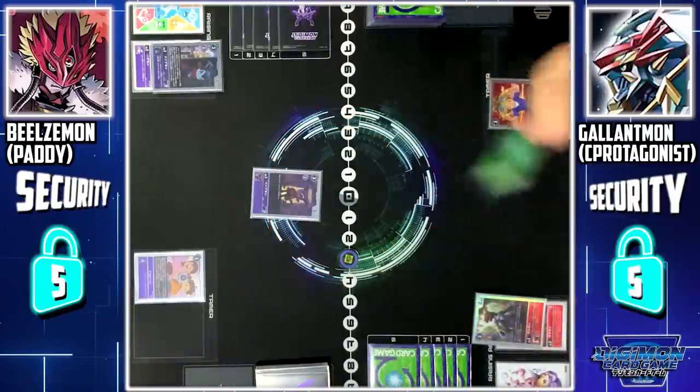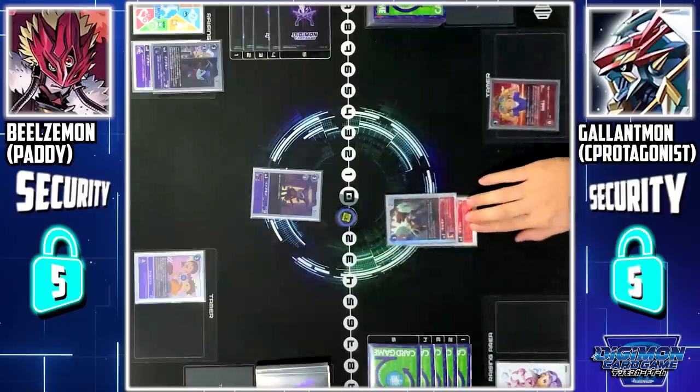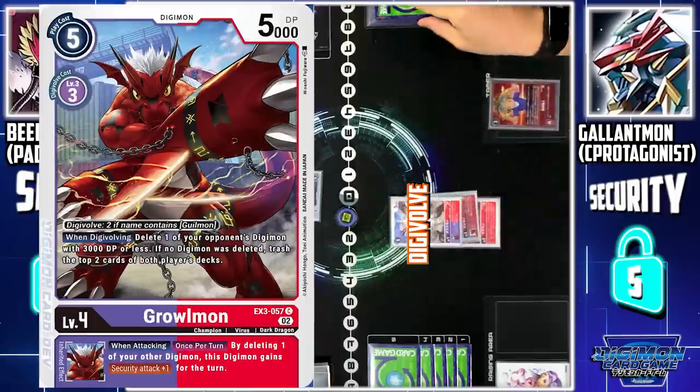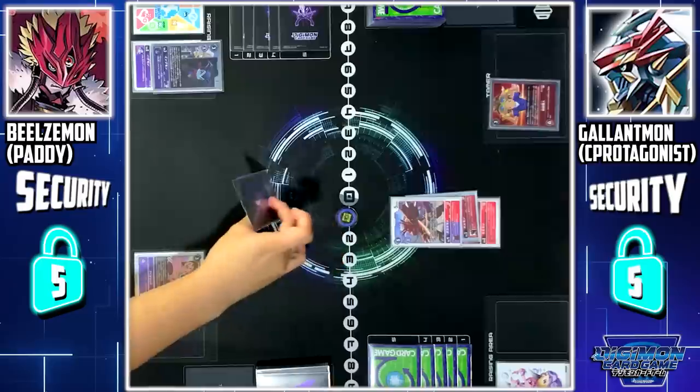My turn — Draw. Impmon to battle area. First up, I'll pay 2 memory to digivolve Pagumon to Greymon. Greymon's Digivolution skill: I'll delete Impmon. Impmon is deleted.